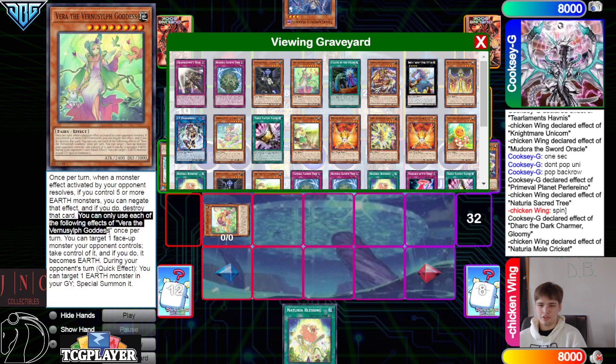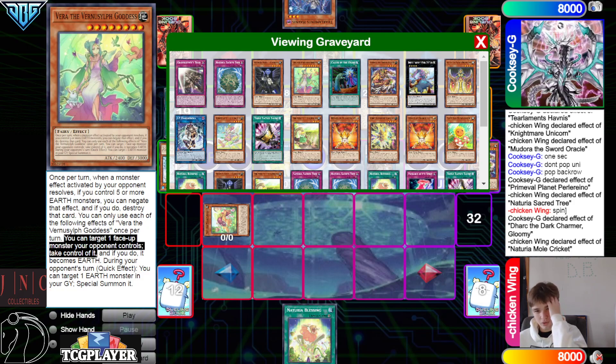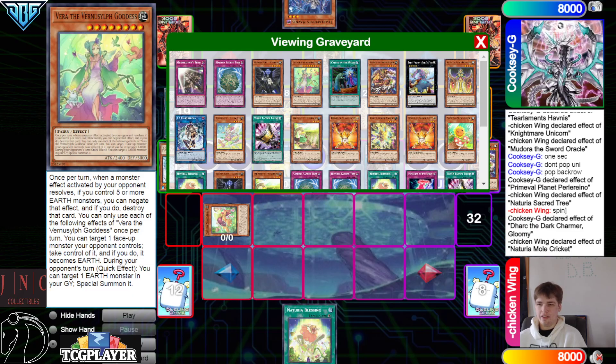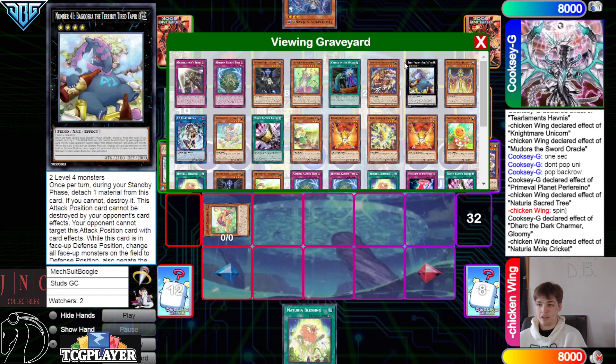You can only use the following effects once per turn: you can target one face-up monster your opponent controls, take control of it, if it does it becomes Earth. During your opponent's turn, you can target one Earth in the graveyard and Special Summon it. This is actually really good in this deck if you have a lot of Vernice lifts, because if you bring this off Vernice lift, this can then bring back your Earth Statue.